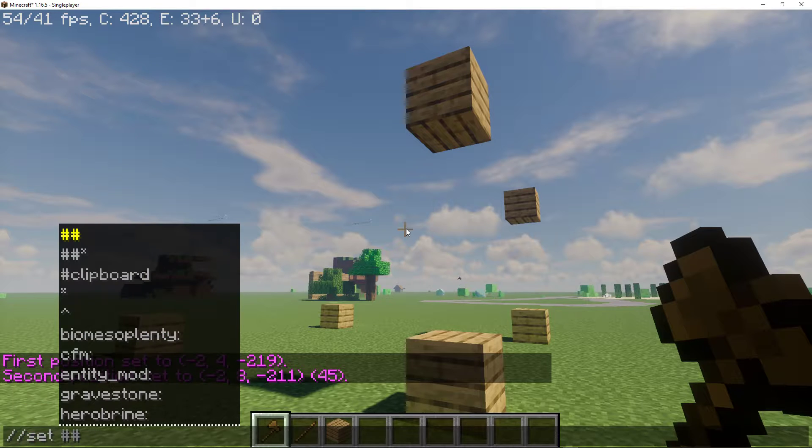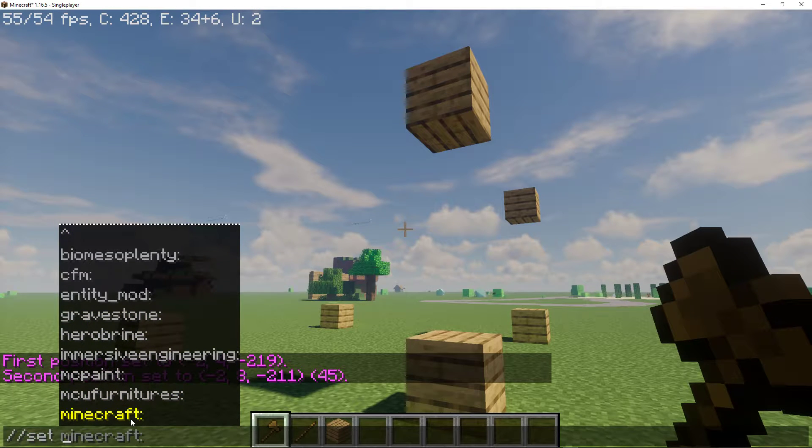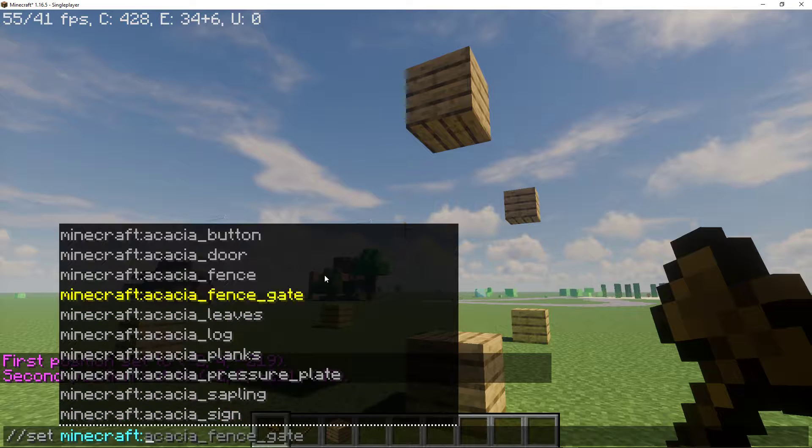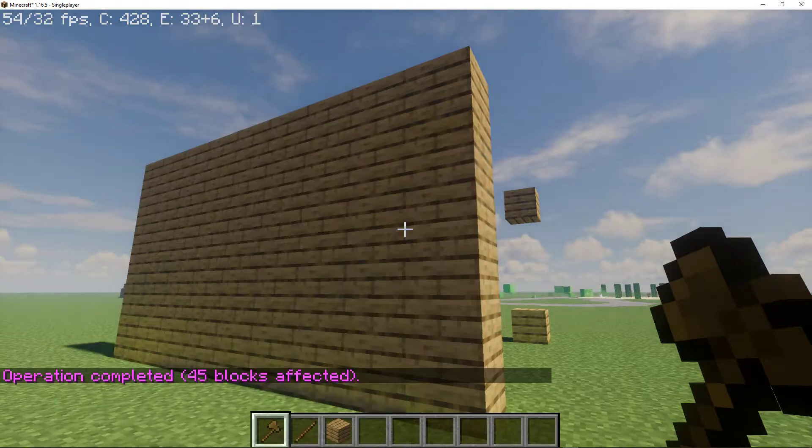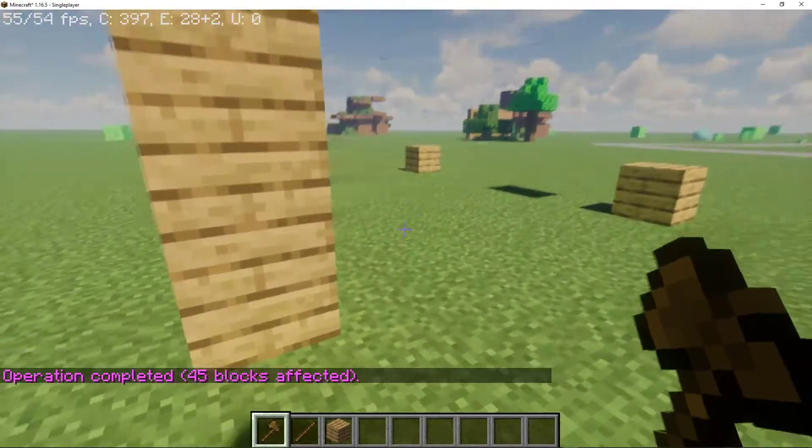Do slash slash set, and then do whichever block you want. You can use any block, but I'm going to do oak planks, and you can build a wall. Cool.